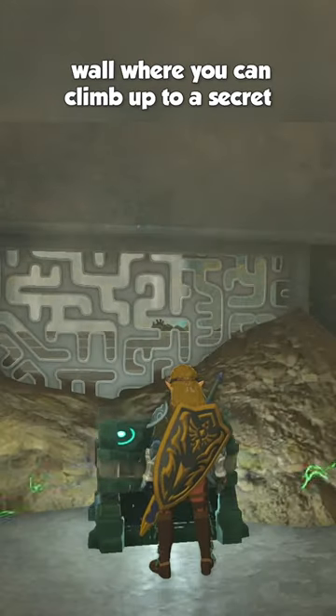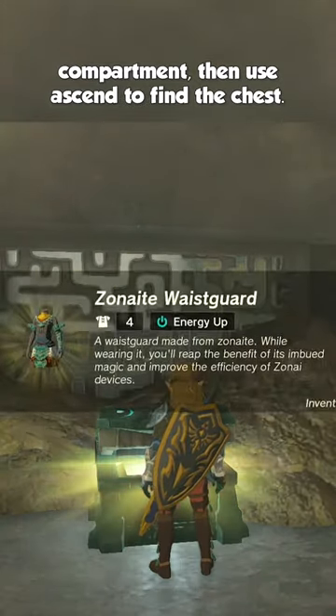Directly behind the shrine is a small wall where you can climb up to a secret compartment, then use Ascend to find the chest within.